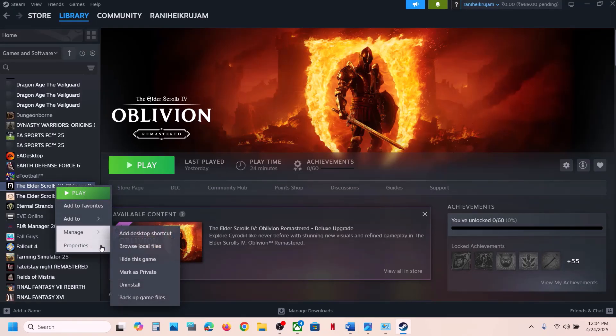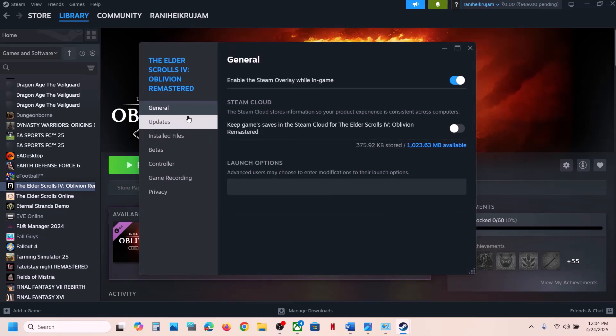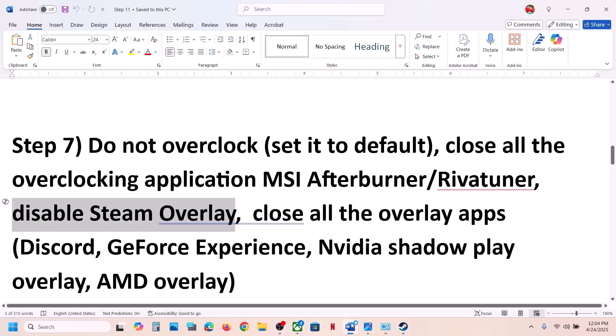Also disable the Steam overlay. Go to Steam, right-click the game, select Properties, go to the General tab, and turn off the option that says Enable the Steam Overlay While In Game. Then check if the issue is resolved.